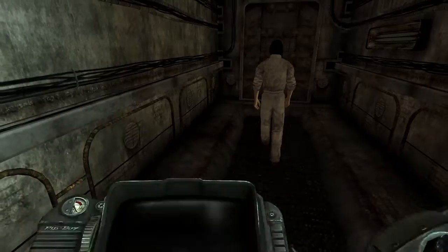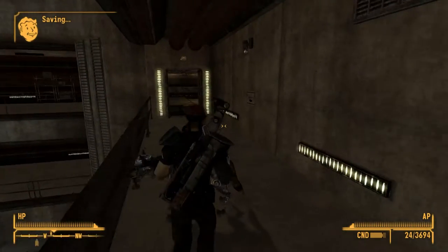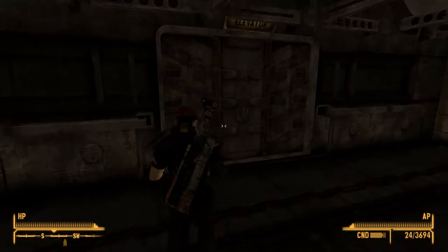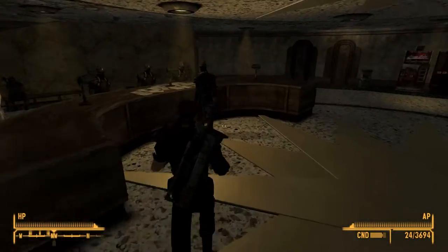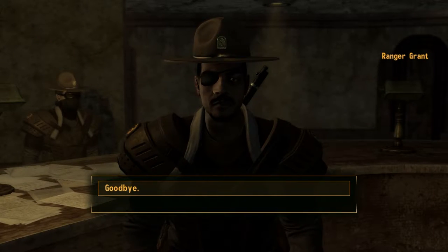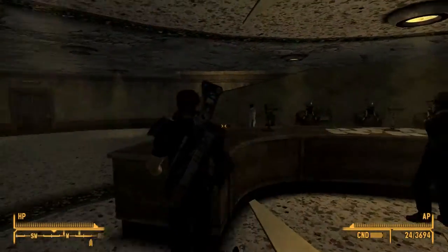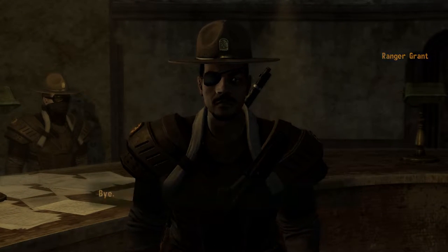Let's go back out there. I think we have to go talk to Ranger Grant - if I remember correctly he should be at the front lobby. Is Boone still with us? Yep. Come on Boone, stop walking around all by yourself. Alright, this should be him right here. He's saying 'we've got a lot to do to prepare for the president's visit and not much time' - but wait, he's not giving me the mission.